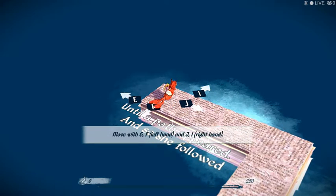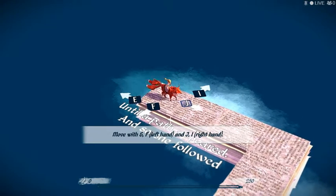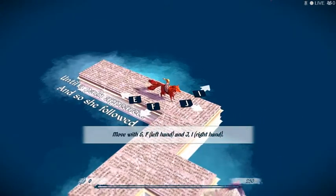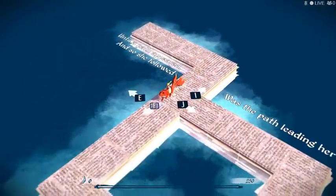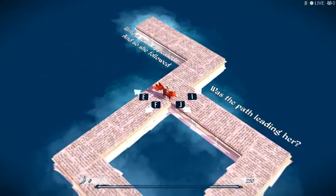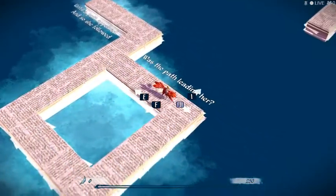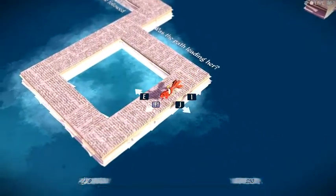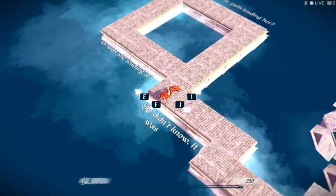Move with E-F-J-I. Oh, is the path leading her? I guess that's why they call it Typing. But was she leading it? She didn't know. It was just there.